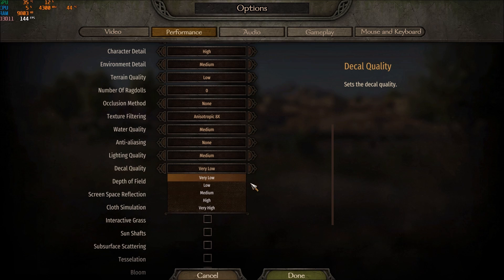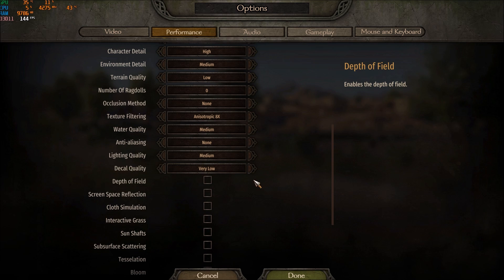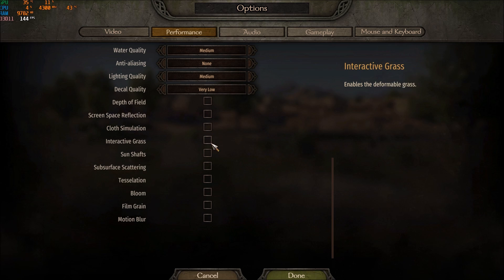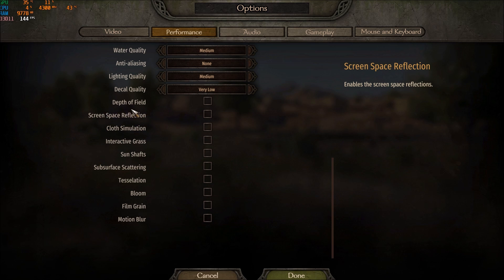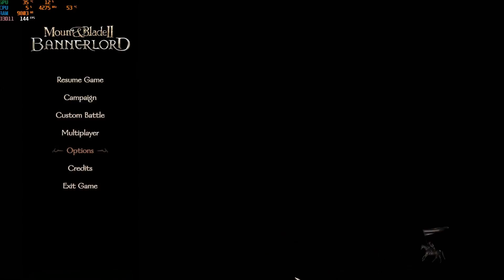Decal Quality can help a lot too — you can get two to three percent per bracket, so Very Low can help a lot on an older machine. For the rest of the graphic parameters, just uncheck everything — depth of field, screen space reflection (which is quite impactful in this game), and tessellation. Unchecking all of these will give you another roughly 10% FPS boost. Then press Done.